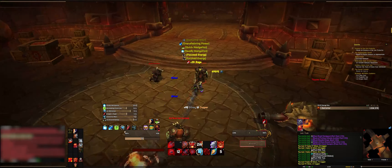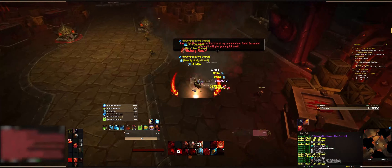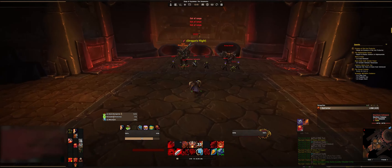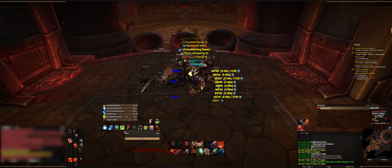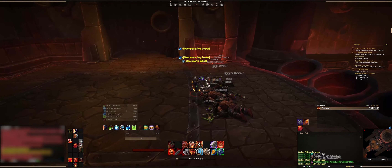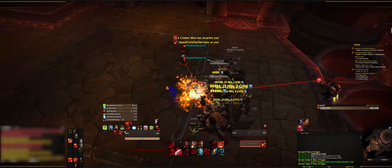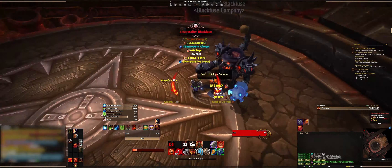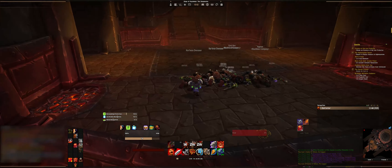Ignore the doors you saw back there — focus on the three at the top of the screen. Kill the gun mobs, then go left or right, it doesn't matter. The left door goes to Siegecrafter Blackfuse. You'll fight through three waves of bad guys — nothing in any of these waves will one-shot you or give you serious trouble. Make your way through, jump down any of those tubes and it'll pop you up. Kill the boss — nothing crazy about him. Then jump back into any of those tubes and it'll send you back up to the top.